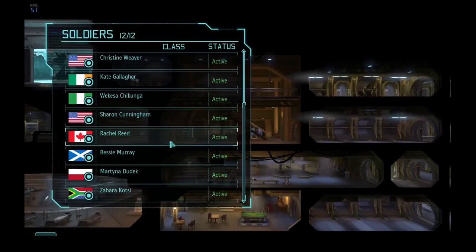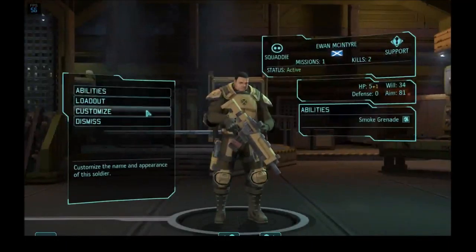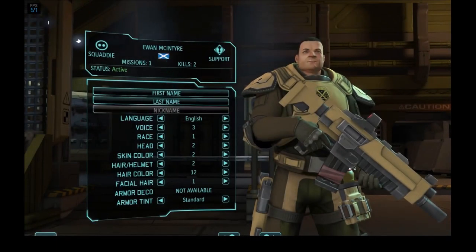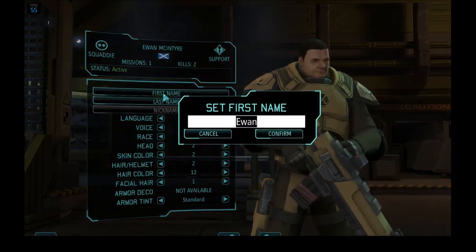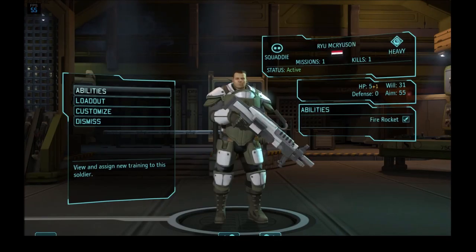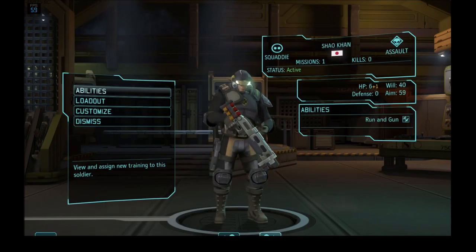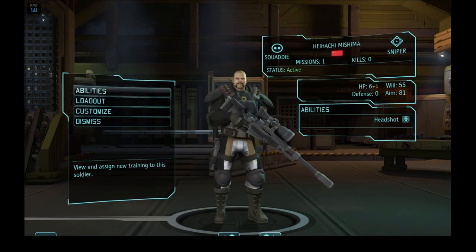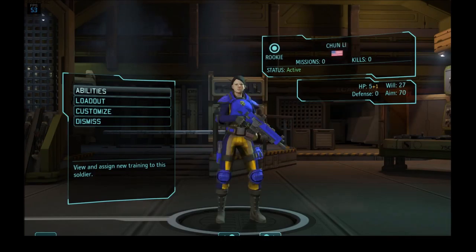For this playthrough we're going to be changing around some names — not going with the vanilla names. We've got our support trooper Ken Masters, Ryu McRiusson our heavy trooper — it's not my fault he has no canonical last name. Shao Kahn, our assault trooper — fittingly so. Sniper, Heihachi Mishima, taking time off from running the Zaibatsu.